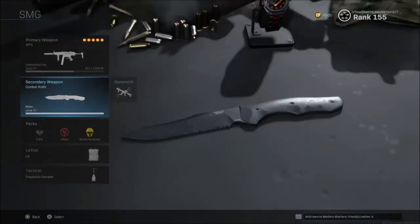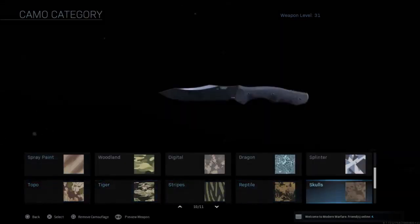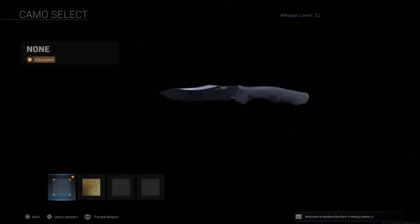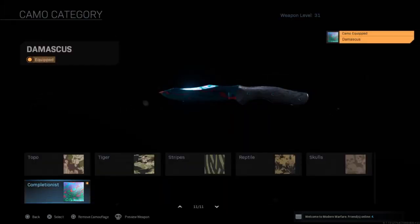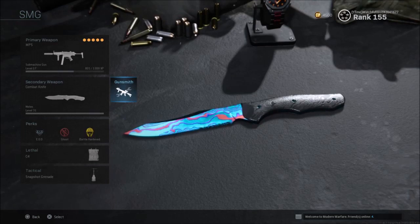Once you actually unlock the Skulls Camo Challenge for the knife, it is glitchy, so it's going to tell you that you already have Gold, Platinum, and Damascus unlocked on the knife. But this is just another glitch, so what I recommend doing is just ensuring you complete all the challenges on the knife entirely, so when the knife is fixed they don't revoke your gold camo.